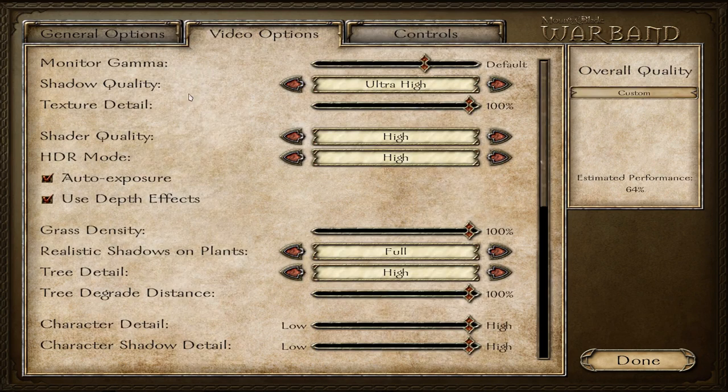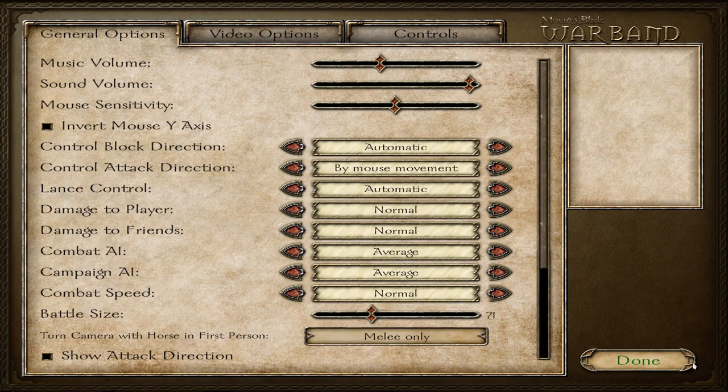This is the native port. Everything here looks like it should on Windows — what you would expect on Windows — except of course there's no option to choose between DirectX 7 and DirectX 9. It's OpenGL only.